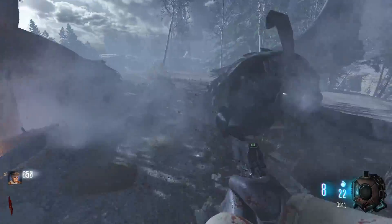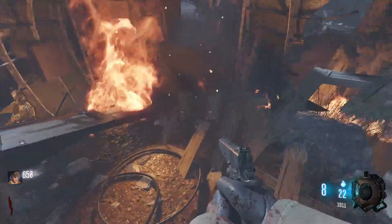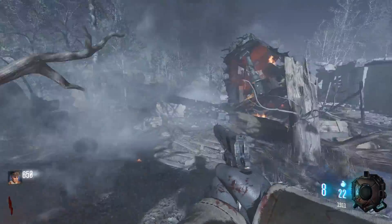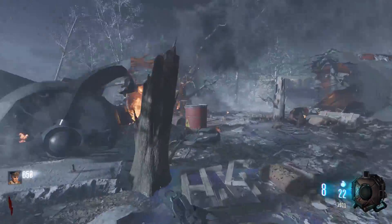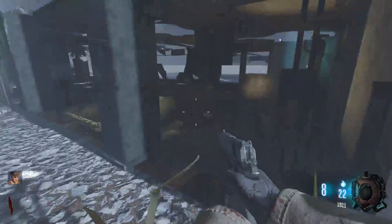And this crash led to an Element 115 spill of some sort — or I think there's a meteor that crashed. It's either that a meteor crashed here, or this plane crashed carrying 115. But to be honest with you, I'm not a big story guy, I'm not 100% sure. But something dealing with this plane crash is what led to the events in World at War, and eventually the events here in Black Ops 3.